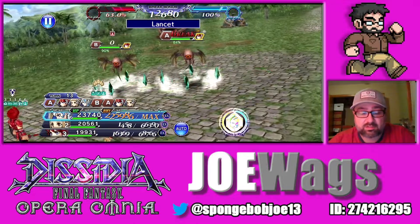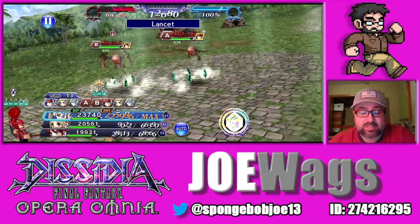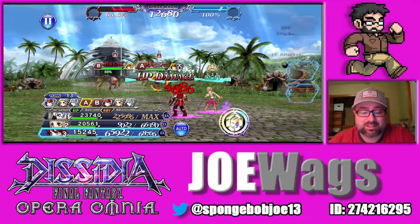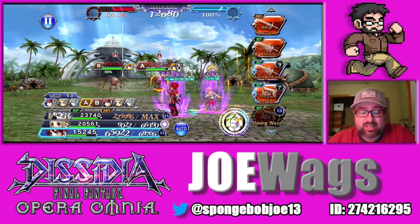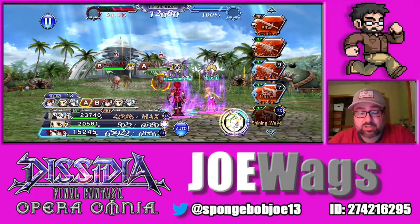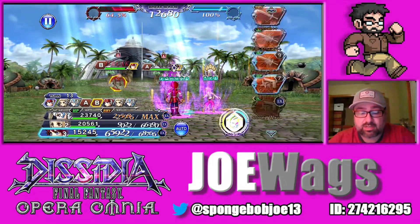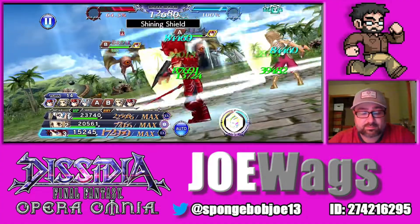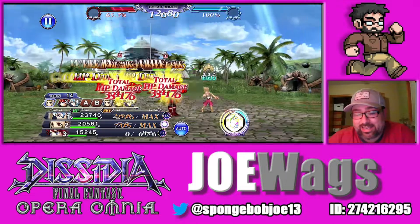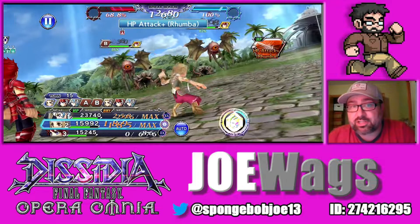It just flat out missed — Warrior of Light doesn't have built-in evasion, so that was just really good luck. He batteries, he shields, he protects your party, does all that. That's pretty much Warrior of Light in a nutshell. Pretty easy character to play, pretty fun character.